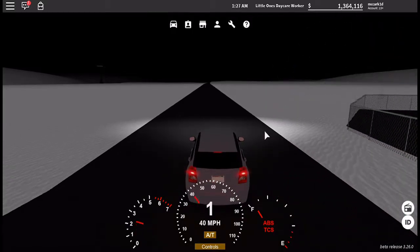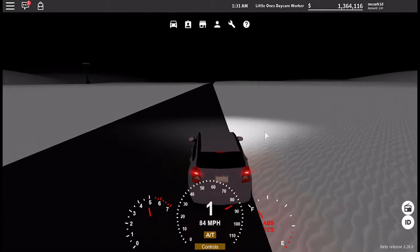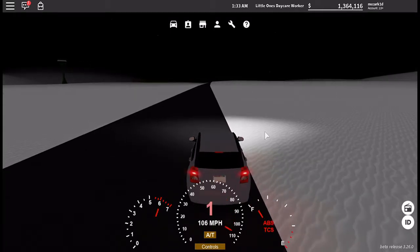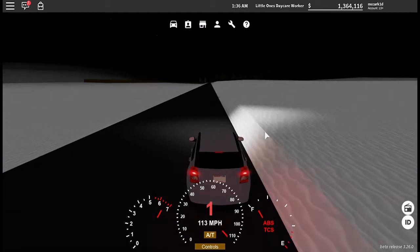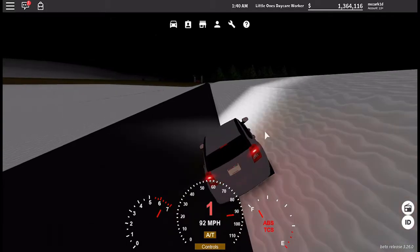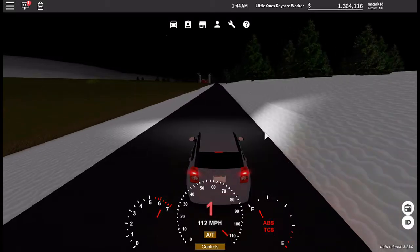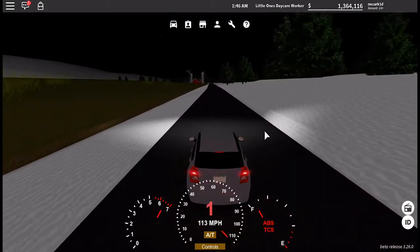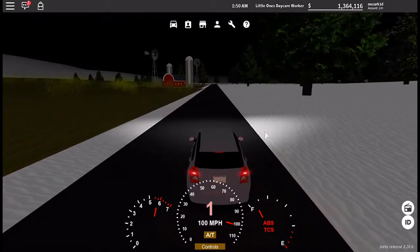This thing gets up to speed pretty fast, so if you're trying to pass people you're going to have no problem. It also gets up to its top speed and brakes really fast, which is surprising in a car like this — an old everyday car.